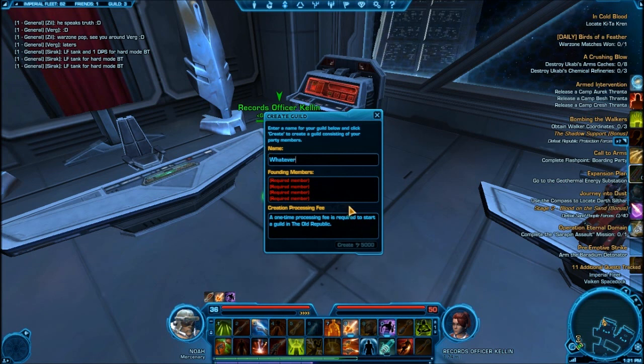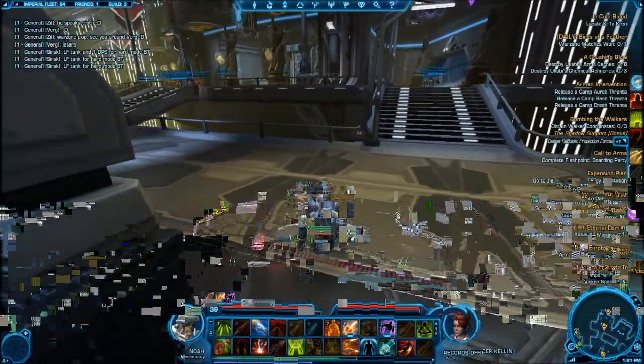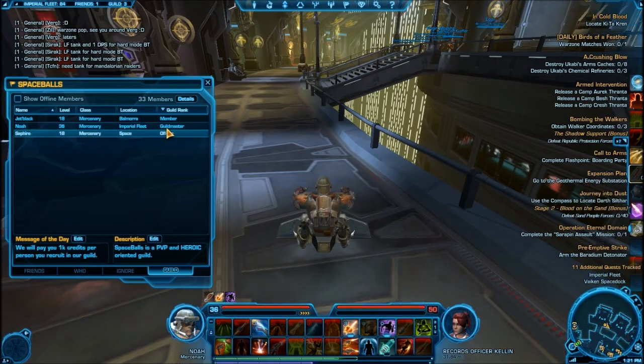And then if you have the four members, you can hit create, and it's going to cost you 5,000 credits. And then once you have the guild, you'll be the guild master right here.